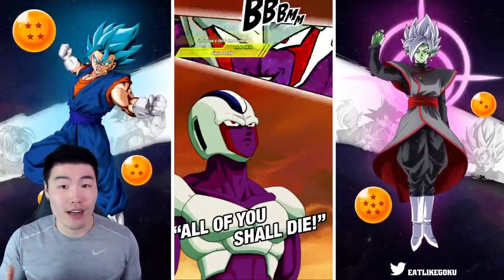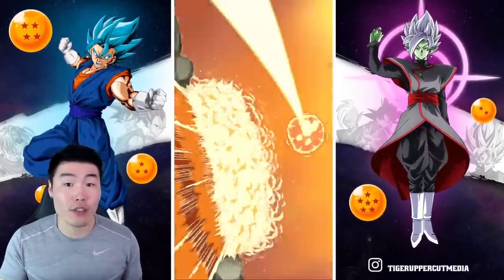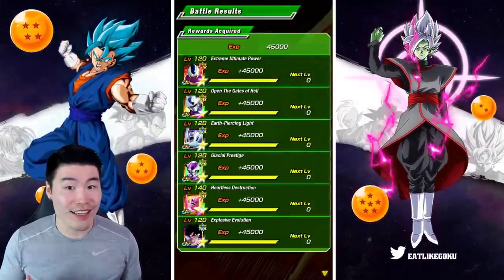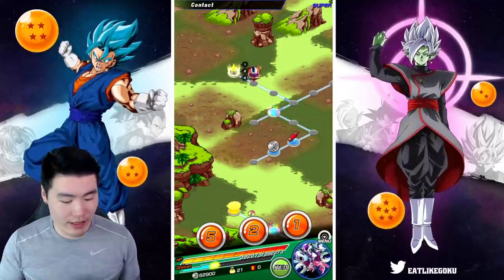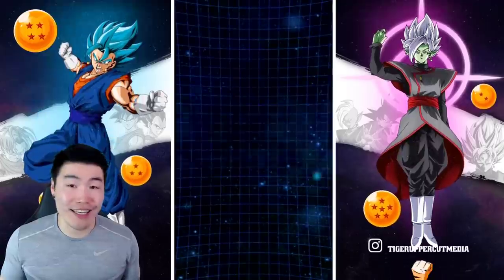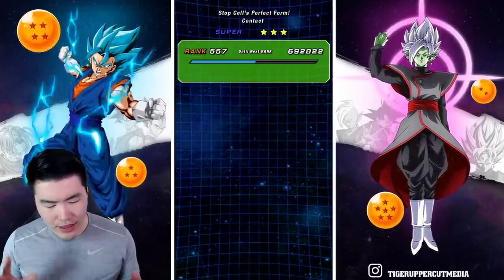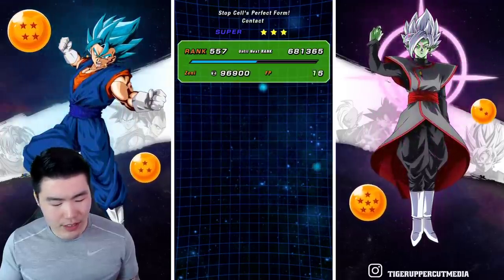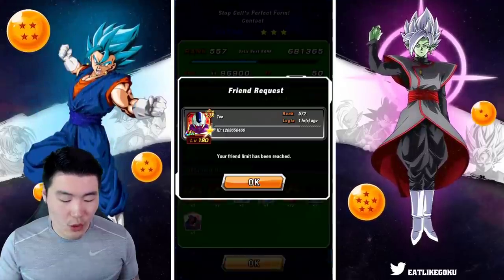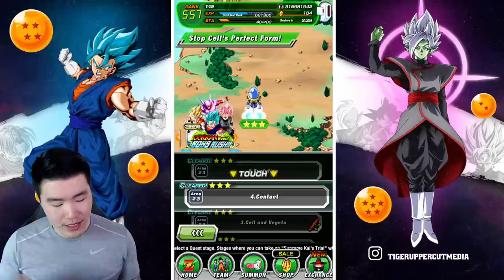The only downside of this stage, honestly, is that it's a little bit long. Generally speaking, it's going to take you about a minute and a half to two minutes to complete it. We didn't get any Incredible Gems from Cell there — sometimes he drops training items and stuff like that, but it is what it is. In that run we got 16 or 17 gems. Okay, so 17 gems and it took us about two minutes — that's actually a little bit slow. Usually it takes me about a minute and a half.